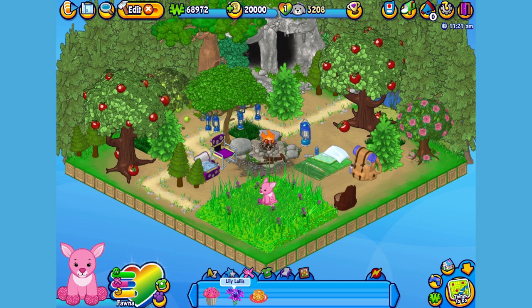Here is the Blushing Fawn's pet specific food, or PSF — a Lily Lolly. When you adopt a Blushing Fawn, you'll automatically be able to find this food in the W shop. Okay Fauna, here you go. Yum. Looks like this sweet little fawn is quite the sweet tooth.